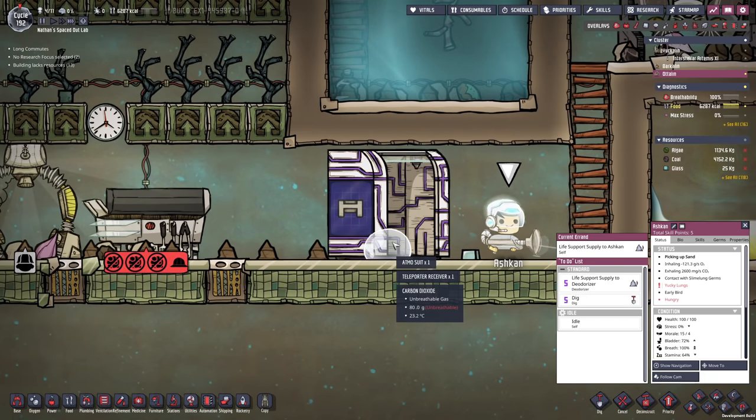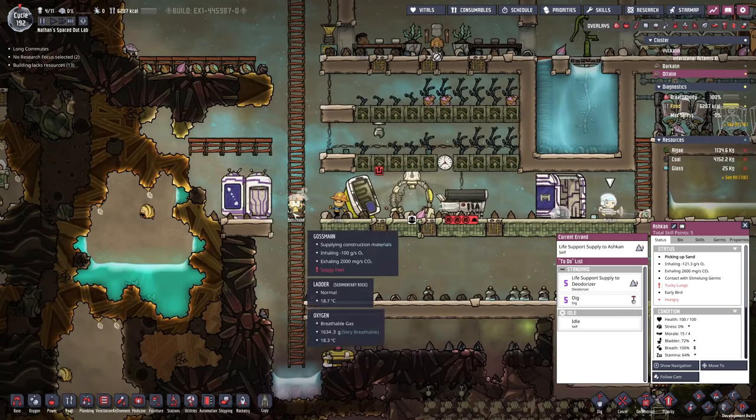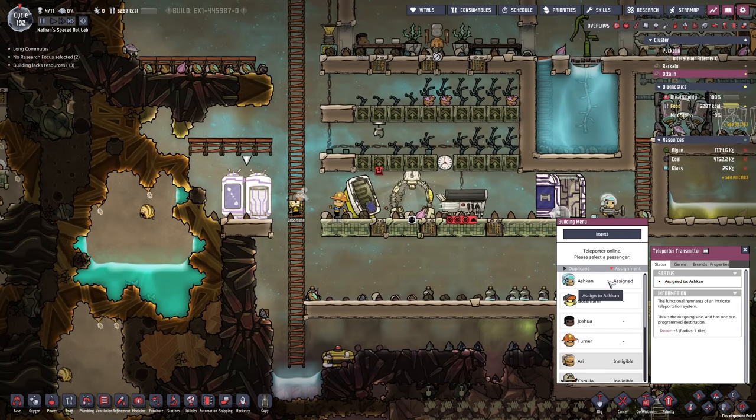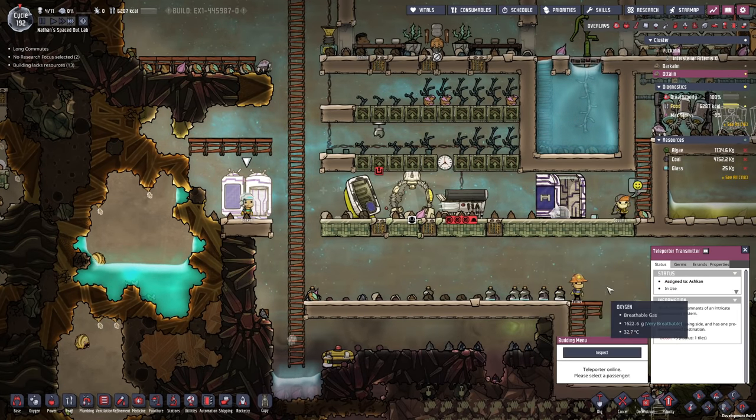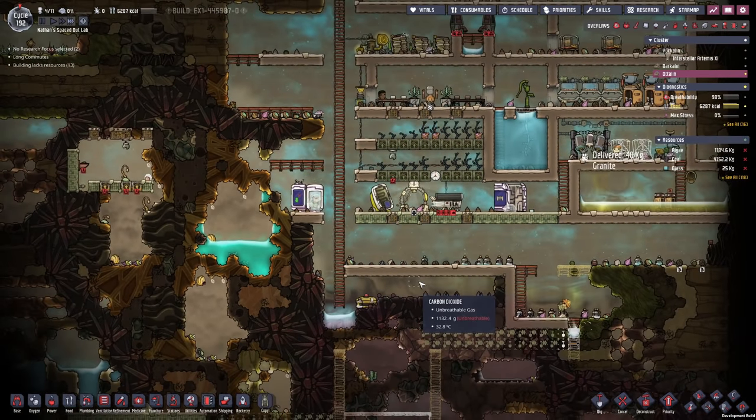Right there is the button — nice. And now we have an Atmosuit in this world! Isn't that just absolutely fabulous? What you want to do though, Ashkan, is go directly back into the other world. So in the future we will be able to repeat this procedure.